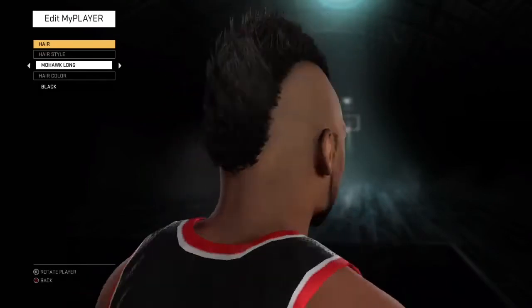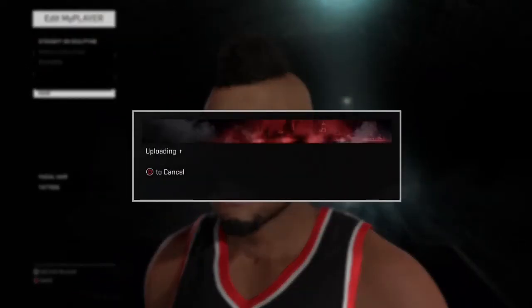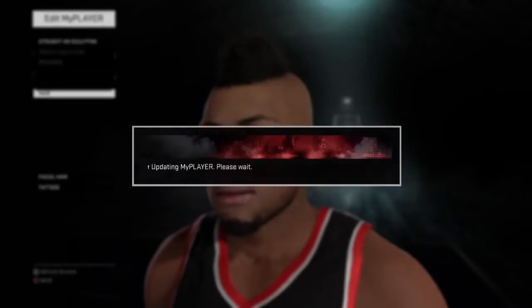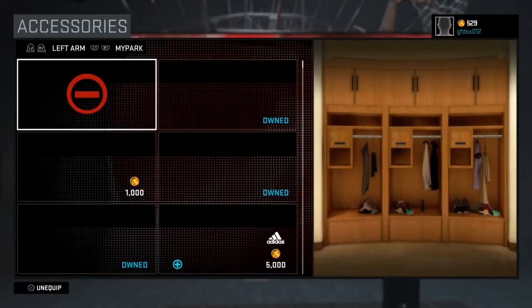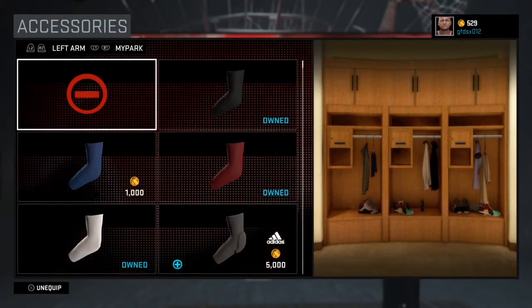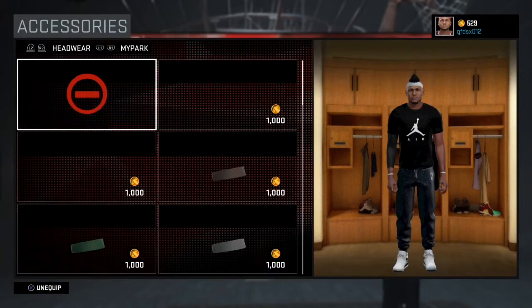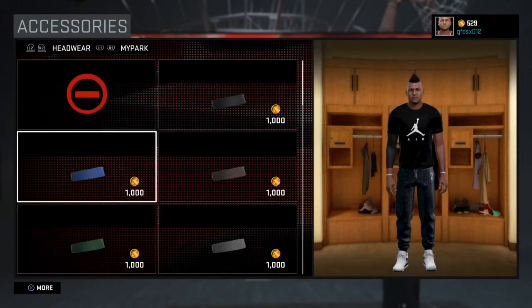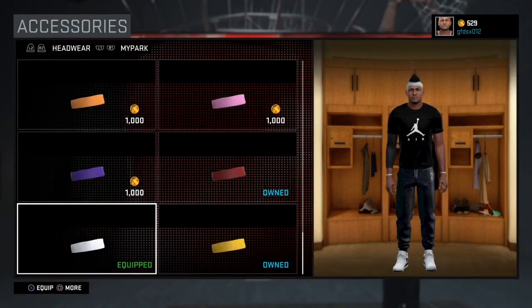So you're gonna go to Mohawk and get the long Mohawk, but it's not done yet. Go into accessories — go to the sports store and go to accessories. Once you go to accessories, you're gonna go to headwear. I already had a headband on, so for the purpose of the video I'm gonna take it off real quick, and then you're gonna choose the white headband. Choose that white headband and then double tap X.